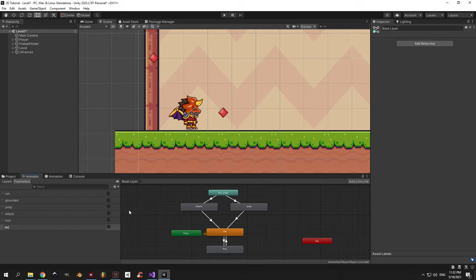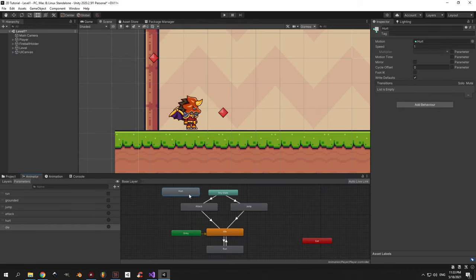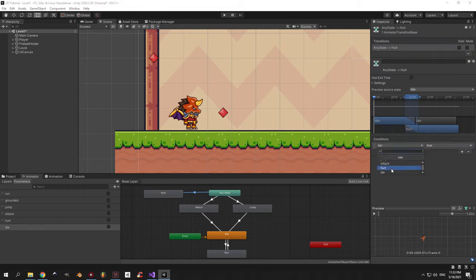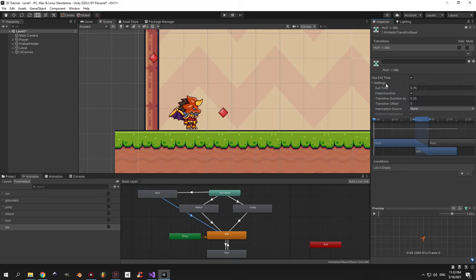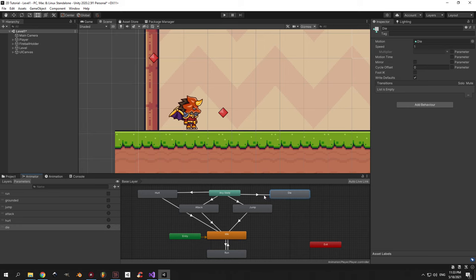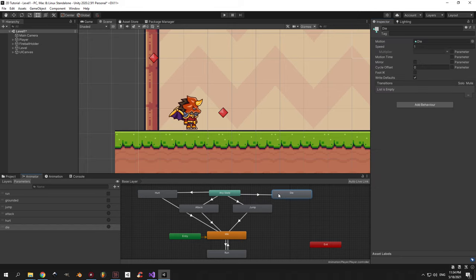Go into the animation tab, create a new animation, find the player animations folder and call it hurt, then press save. In the animator tab, drag the hurt animation to the side and create a transition from any state to hurt. Assign the hurt trigger as the condition. In settings, set all parameters to 0 and disable exit time. Create a transition from hurt back to idle with has exit time on, exit time set to 1 and the rest to 0. Now create a new clip called die. Create one transition from any state to die when the die trigger fires — no transition back to idle since the player stays dead until we restart.